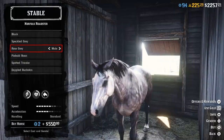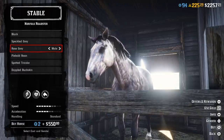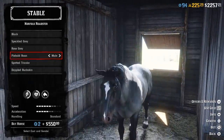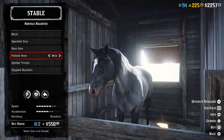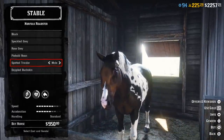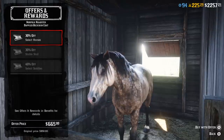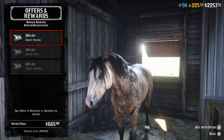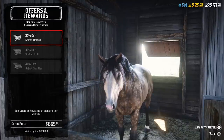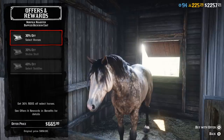That being said, if you still want a racehorse but prefer the Rose Grey or the Piebald Roan, you lose one speed, one acceleration, one health, and one stamina level. This Piebald Roan looks really nice — I almost got this one instead. I would recommend only getting the level 20 versions if you really want to be min-maxing. Also, the offers and rewards apply to the new horses as well. So instead of paying $950 for this horse, if you got the Outlaw Pass it goes all the way down to $665, which is a really good deal. These rewards are only good until March of 2020, so this is a good horse to spend it on.